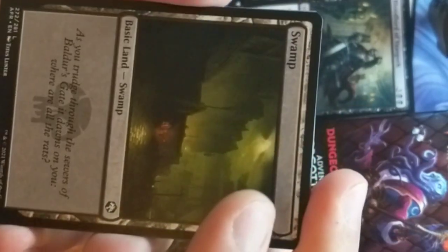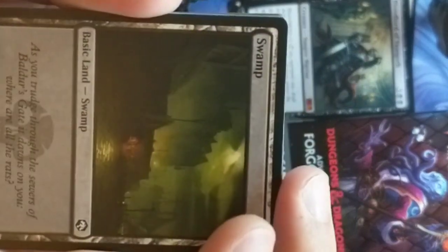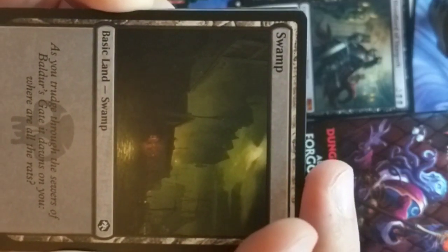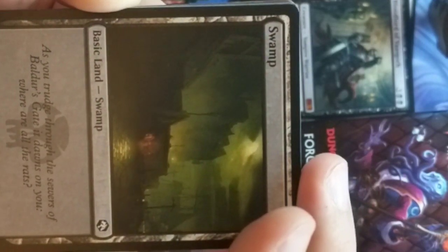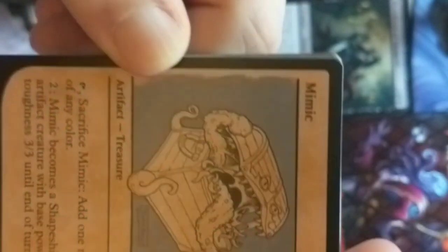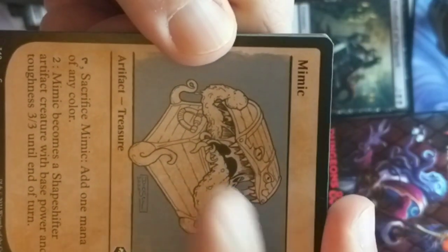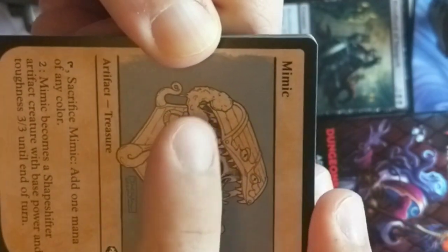Swamp — 'As you trudge through the sewers of Baldur's Gate, it dawns on you: where are all the rats?' We got the Mimic in its old-timey version — this actually looks more Mimic-y to me, it's got these little pseudopods hanging out with the eyes and mouth. This is Mimic by Diesel. Congratulations — you win.